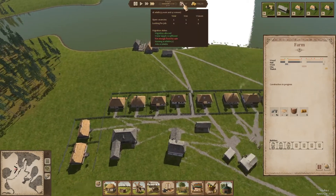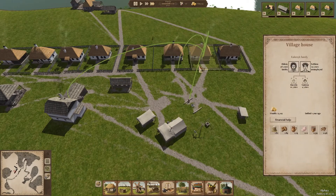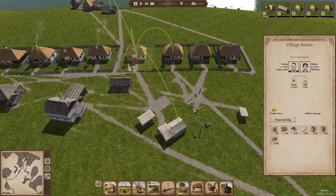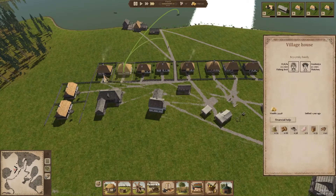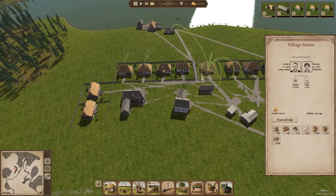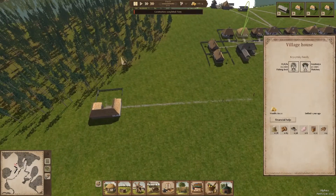We have some fish and some firewood - not much, but people seem to be happy. They're handling their wealth pretty well - these guys are at 52 health. Where is our mayor family? 66. Let's see who is the richest family - the Screening family at 66, then Kravitsky at 59, 35, and nobody else. So the Screening family is the richest, and then we have Kravitsky coming up.